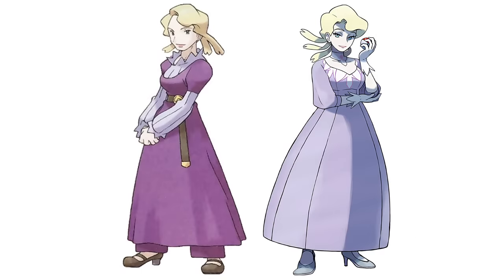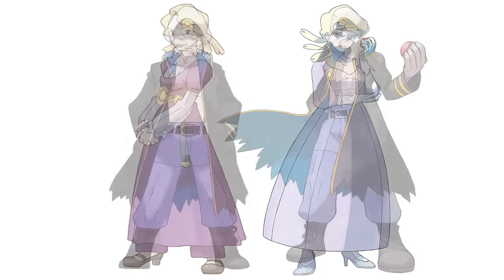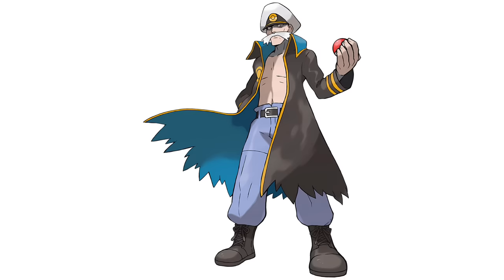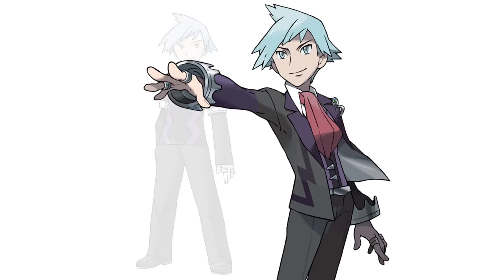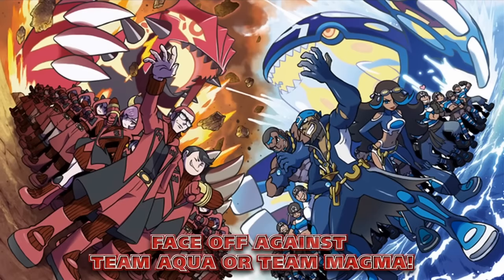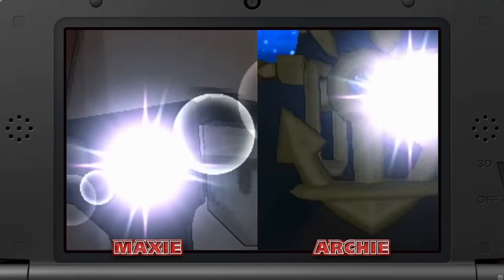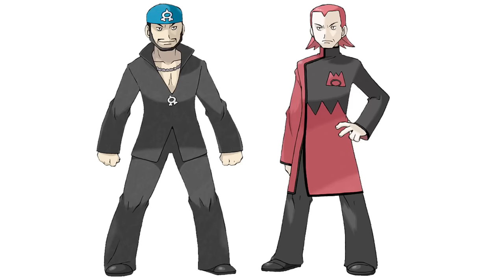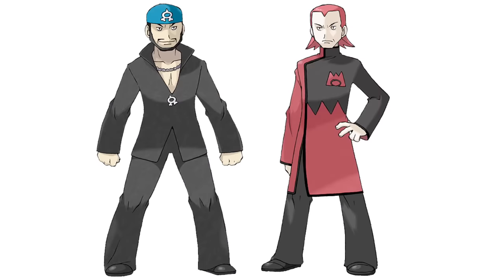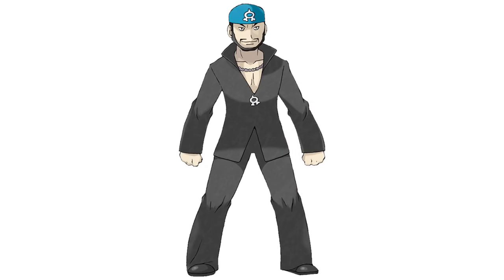Drake is literally the same, but the new key art seems to show him from a lower angle, implying he's very tall. The coat blowing in the wind — even though the Hoenn League is indoors — is just 10 out of 10. Steven keeps the same outfit with some added details, but having his hand outstretched shows him as more commanding, and his footing makes him seem more intelligent. And now it's time to talk about the characters with the most changes — Maxie and Archie. I really don't like their original designs. Other characters were communicated pretty well but just vastly improved in ORAS. With the original Maxie and Archie, I can't tell what they're supposed to be — their outfits are just so generic.